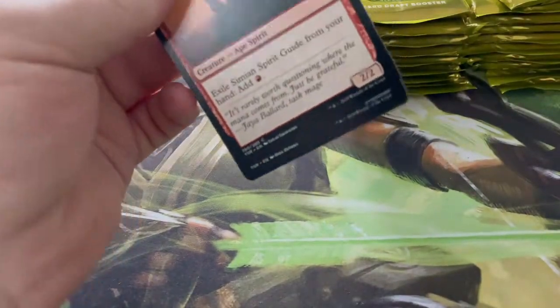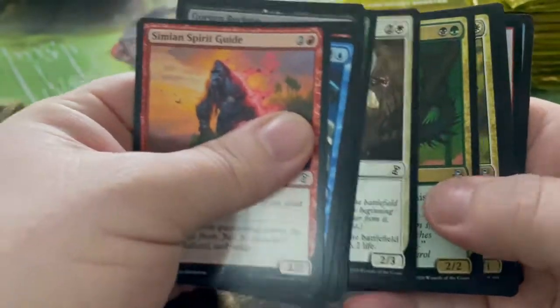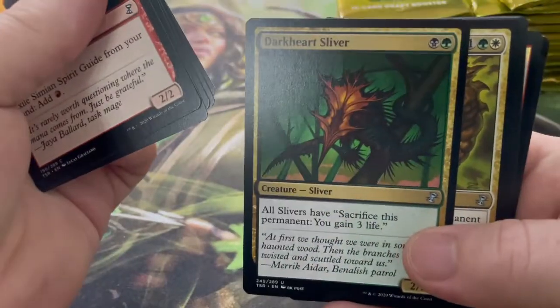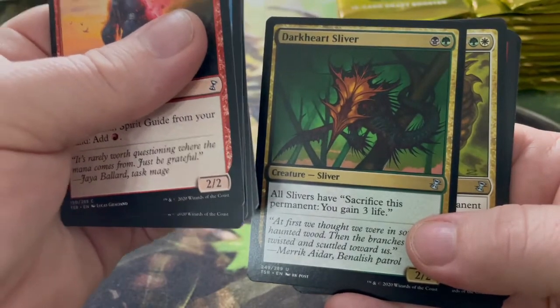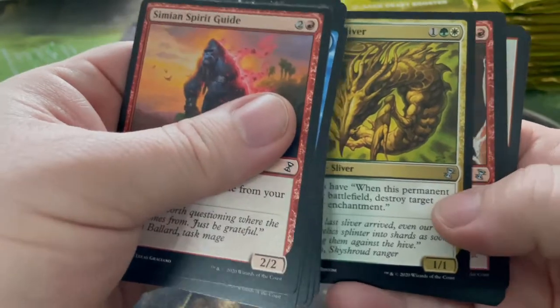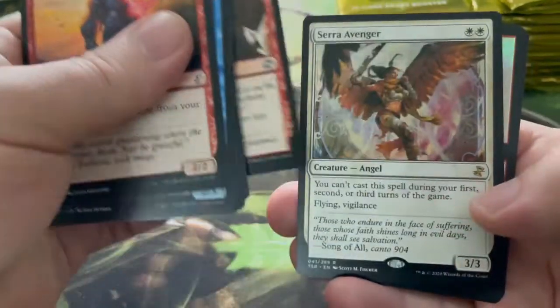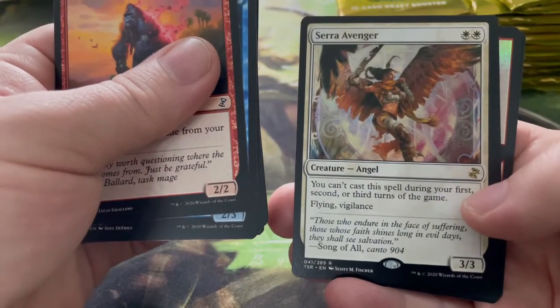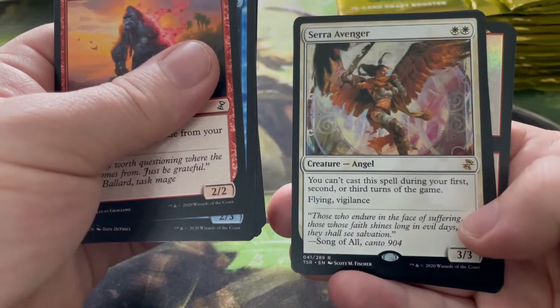I don't know how many packs I've got left unless I count, but I'm having too much fun opening. Dark Heart of the Wood Sliver — all slivers have 'sacrifice this permanent: you gain three life.' Harmonic Sliver — we've seen that one before. Sudden Shock, split second.